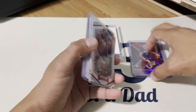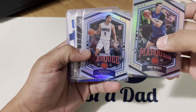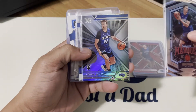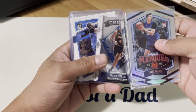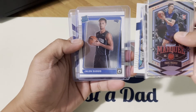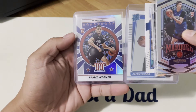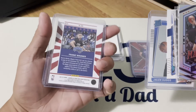We also got Chronicles Franz Wagner, Jalen Suggs, another Franz Wagner, an Element Crusade Jalen Suggs, and an Optic base Jalen Suggs — great rookie — plus a Franz Wagner Hometown Heroes holo.